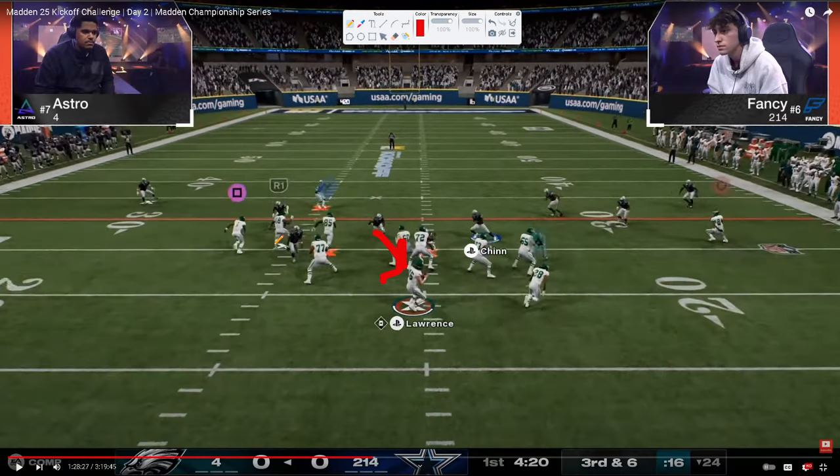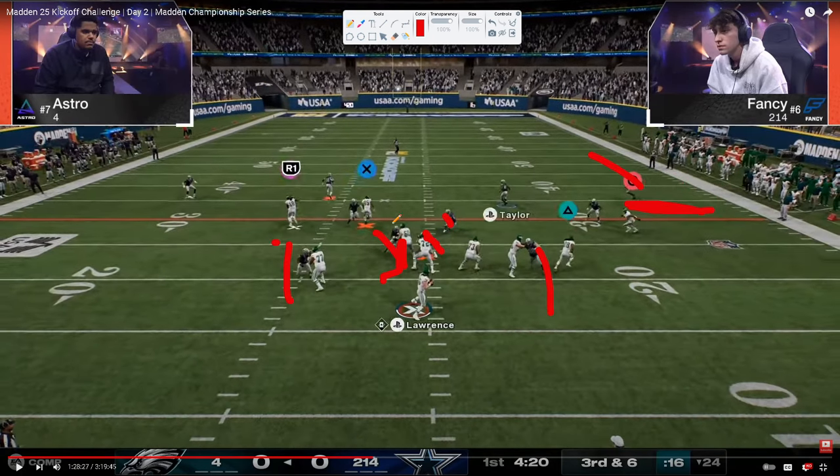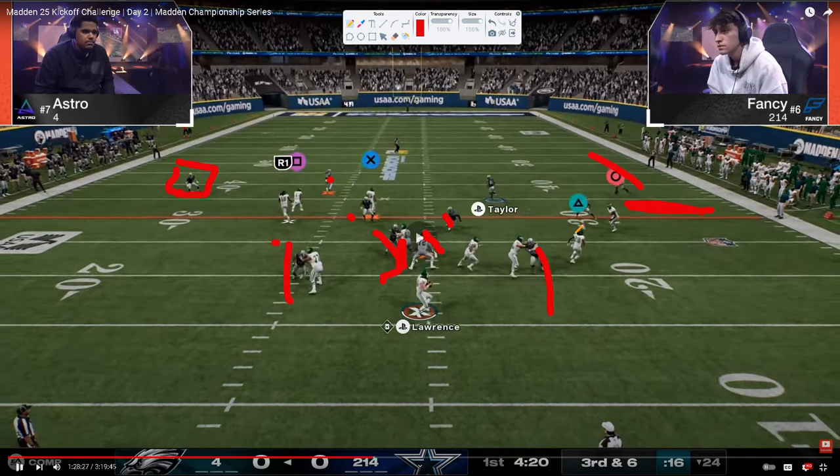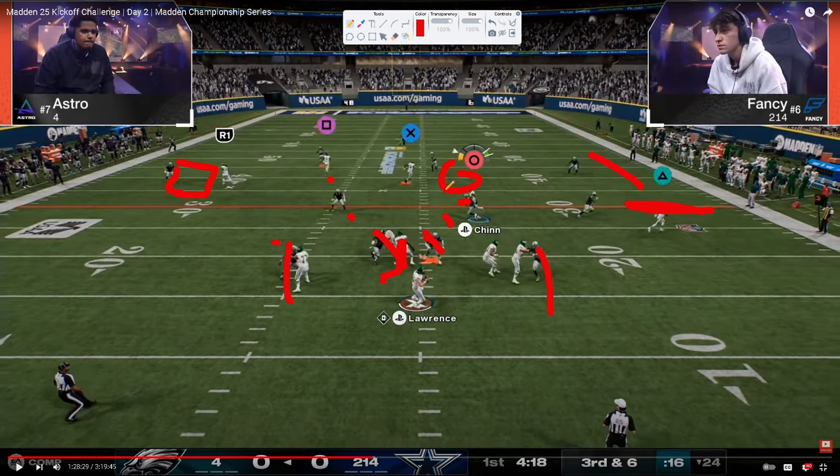We're sending four again. Notice that Fancy's not getting instant pressure — that's a big thing. But it's the same exact coverage every time. This is the best offense in the world — Falcons. Most people consider Falcons at this point to be the best offense in the game. He switch-sticked right onto the post. Look at these zone yellows.